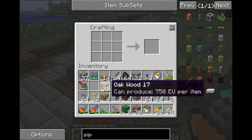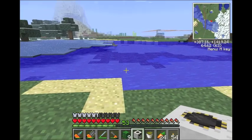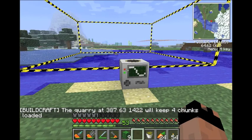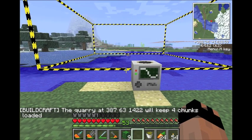I'm going to show you when I set one down how it works. So what we're going to do first is just show you what this looks like when you set it down — because this is where we're going to build it anyway. As you can see, it says the quarry at coordinates 387, 63, 422 — you can see that in the top right corner.